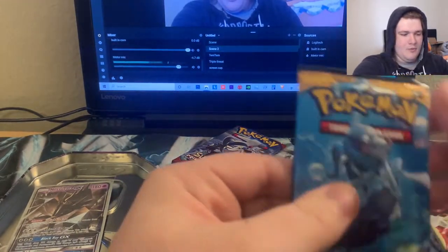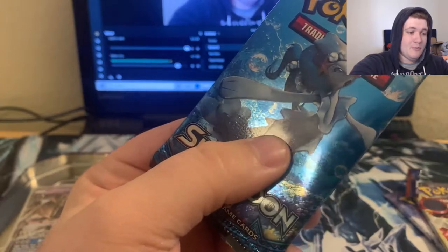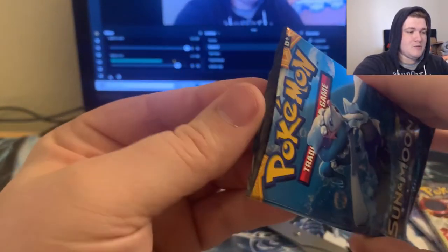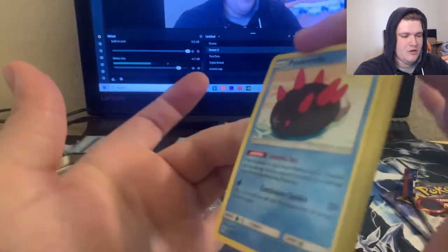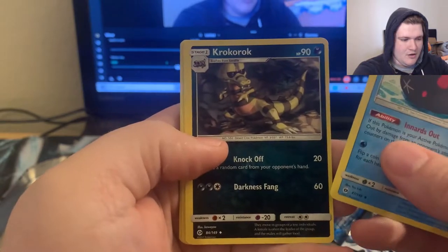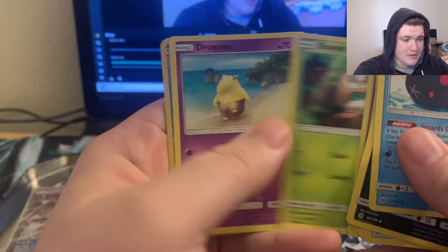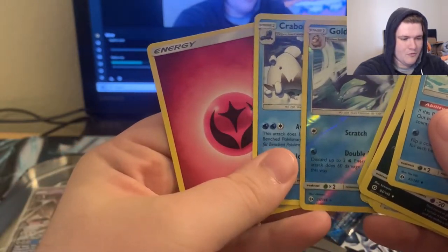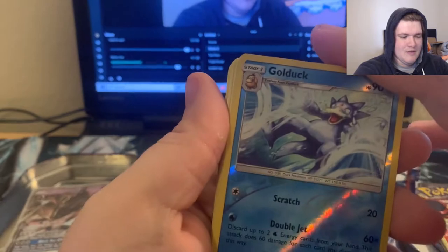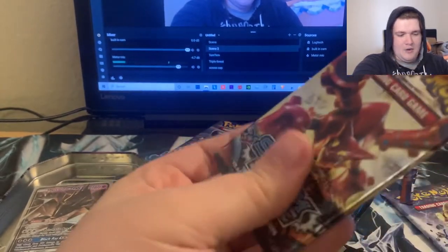Next up we're gonna go ahead with the regular Sun and Moon — I believe the card trick is three from the back. I'm gonna go ahead and pull that out. We got water energy — nope, Pyukumuku, so I messed that up again. We pulled: Crabrawler, Rainbow Energy, Grubbin, Spinarak, Alolan Grimer, Rowlet, Drowzee, reverse Golduck, and Carbomite is the rare. So it was four from the back again. We did get the reverse Golduck which is cool.